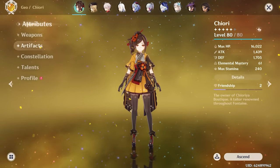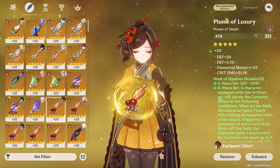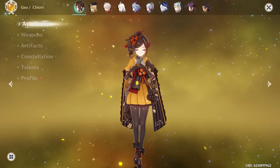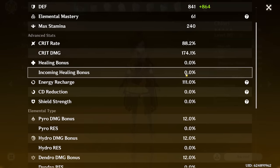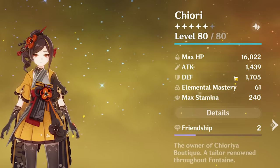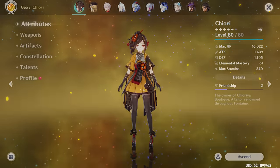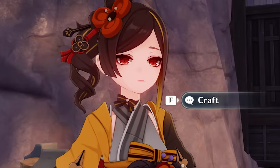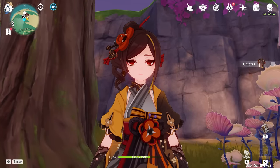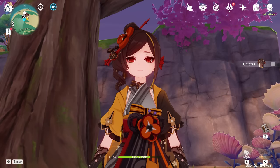Well my friends, that is going to be the end of our Strongbox session. I'm feeling mighty powerful — we got two 30 crit damage pieces along with our nearly 50 CV flower. Our final ratio: 88/174 with 1.4k attack and 1.7k defense. I'd say that's pretty good. With all that being said, that is going to be the end of our video for today. I hope you guys enjoyed and I'll see you all in the next one.